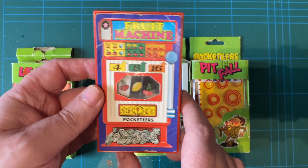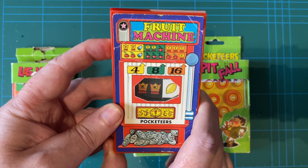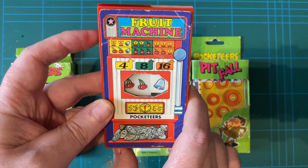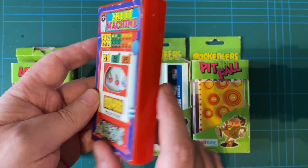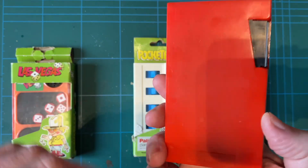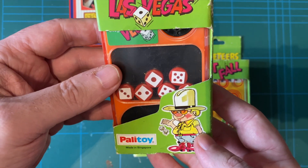Paperwork, boxes, anything that says Palatoy on it basically. So this is how this one works - very basic, as you'll see they all are. Oh look, I've got four points there. It's not the best, it's coming away, but that's going to go on display. That one doesn't have the box but it's one I did have.